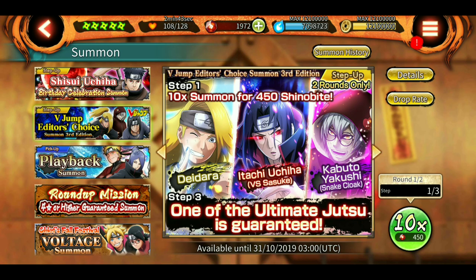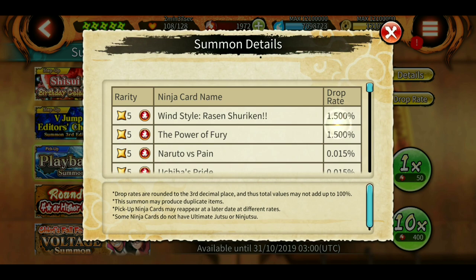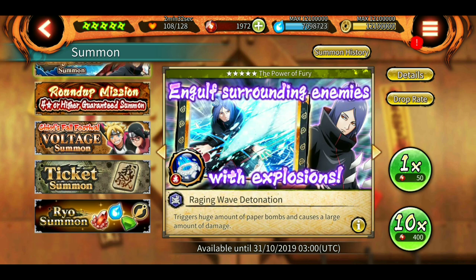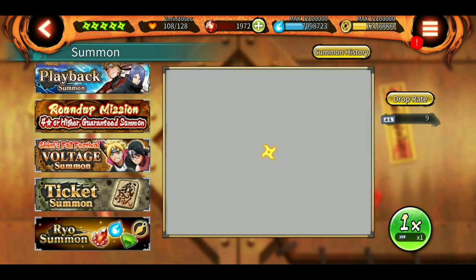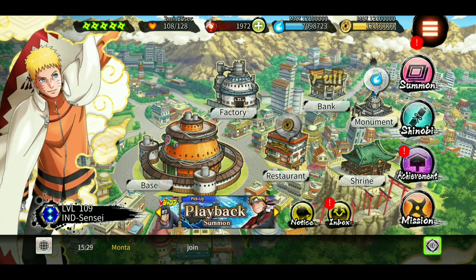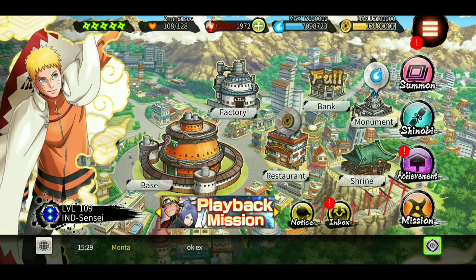Now this is the V-Jump and this is the playback summon — this is just useless because you see 1.5% chance of getting Rasengan Shuriken and Konan's new world. Other than that, nothing to see here. I will now show you Rin's new ultimate and how she uses it.